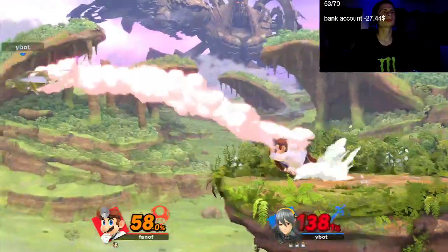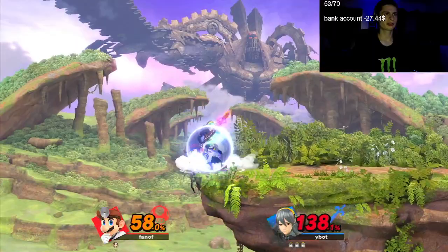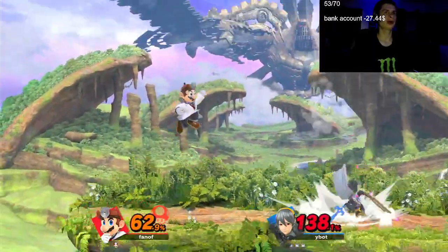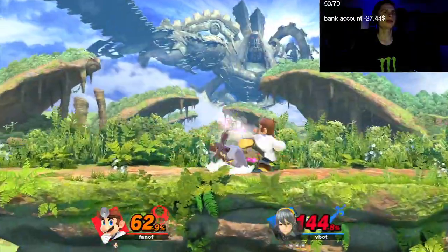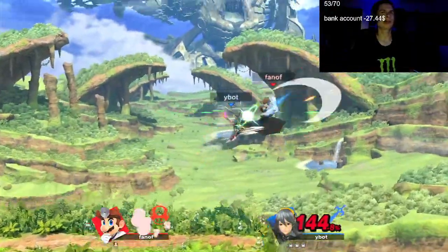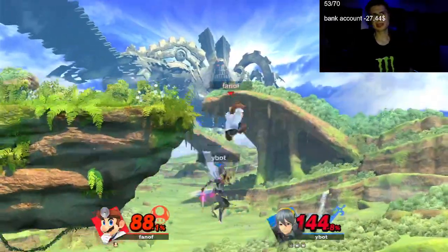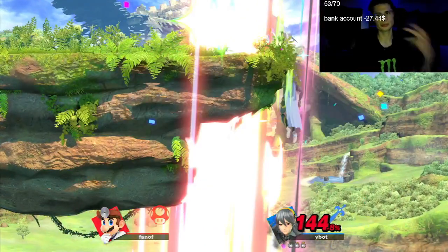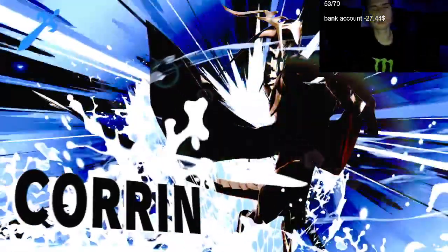Dr. Mario actually has a kill back throw and a nice spiking forward aerial. Another important thing: if you spam the down-B it can actually help lift you up a little bit there, so it can help with the recovery.